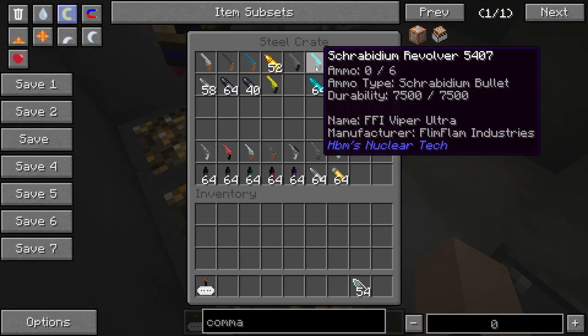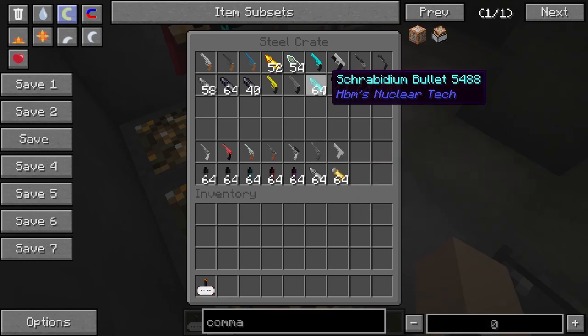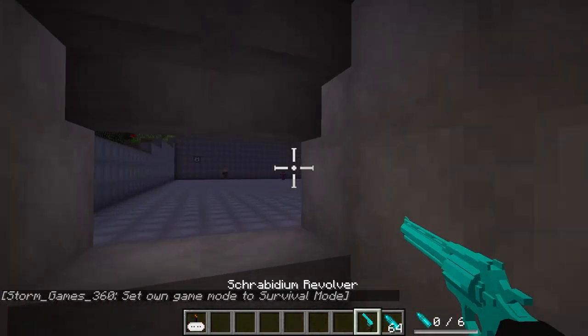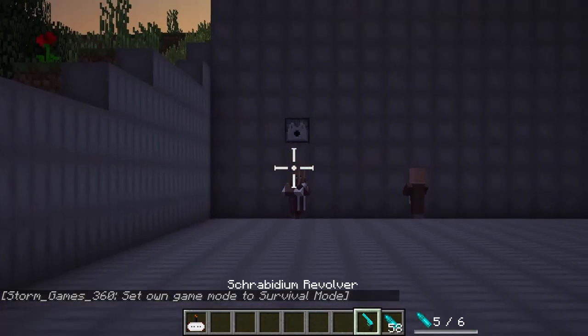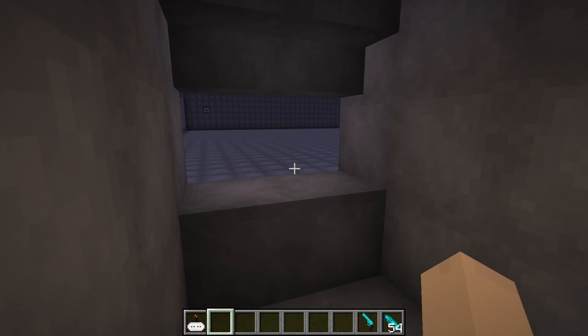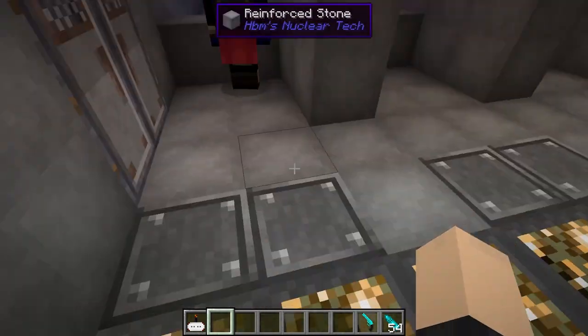Next one is the scrubium revolver — I do not know how to pronounce it right. I'm excited for the cursed revolver. Oh yes, the cursed one. That one's pretty something. It looks beautiful. War crimes. I just killed a child. That villager thought he could escape. You thought wrong. Oh my goodness. We are truly giving them the Savage special.